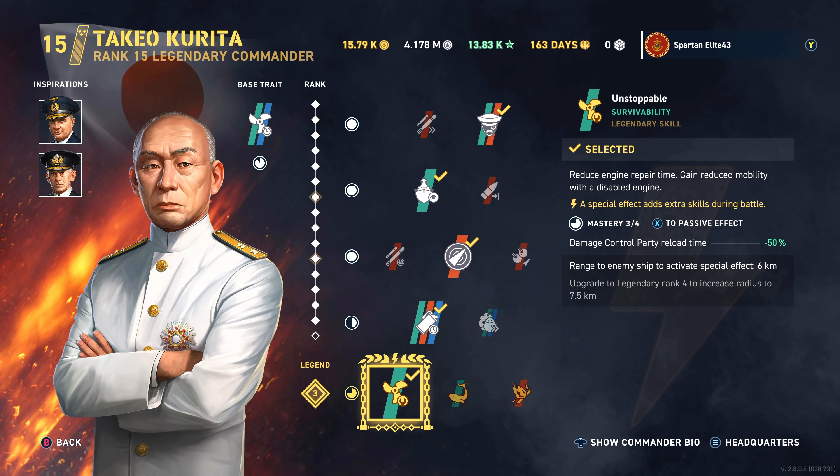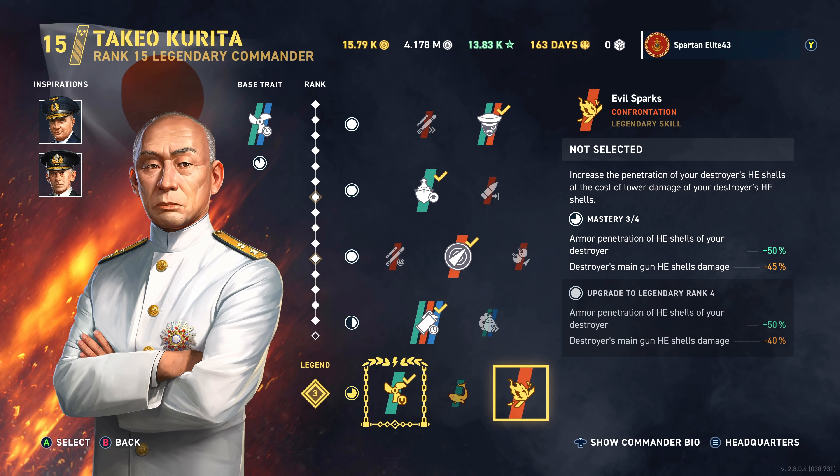There is an option for your legendary perk. I chose not to use Evil Sparks. I have tried Evil Sparks and it absolutely ruined me — it doesn't seem to work for the 100mm guns like it did for Light Cruisers with Equilibrium of Power. Personally, I don't feel that perk is worth it. It cuts your damage down so much that it's insane, so I highly recommend you don't use it.